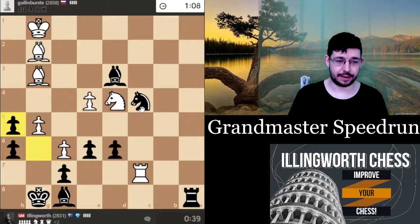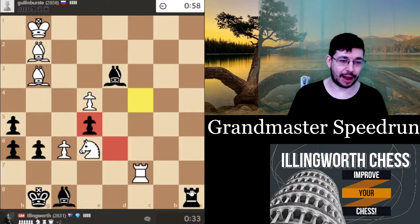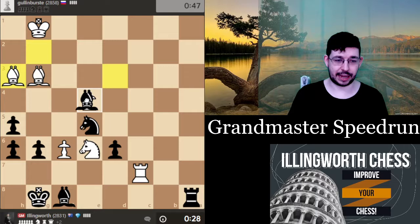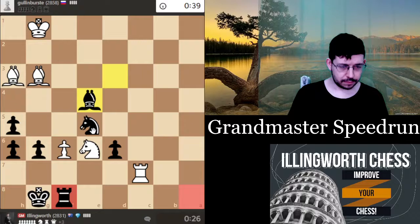h5 is kind of weird but I'll just take it. I want to go g6, but is that really doing anything? I'll just go g5 and keep control here pretty well. I'm rather low on time which kind of sucks. Maybe bring the bishop to g4 or something could be a good way to defend. He's trying to attack like this but I think it's just a bluff — I'm just taking heaps of pawns and life is good.